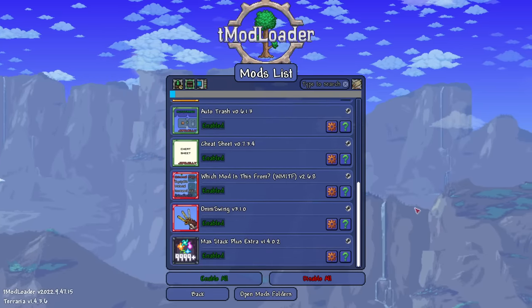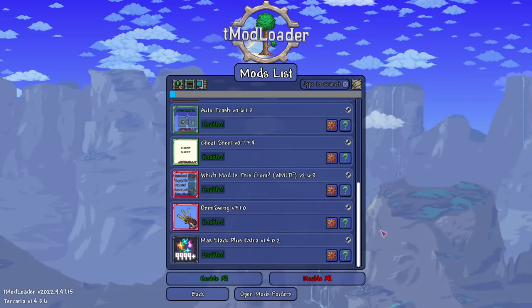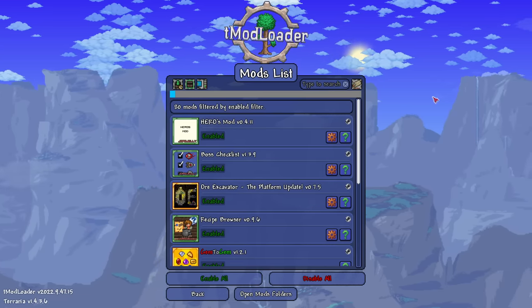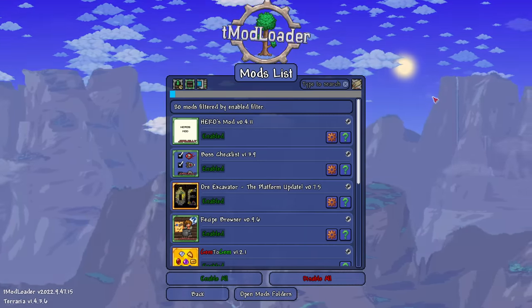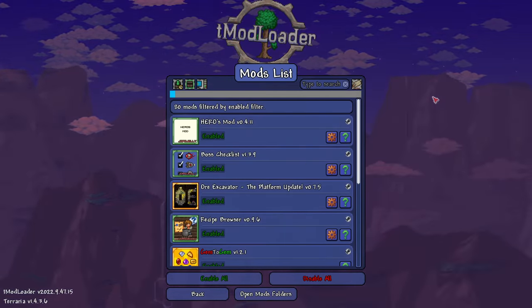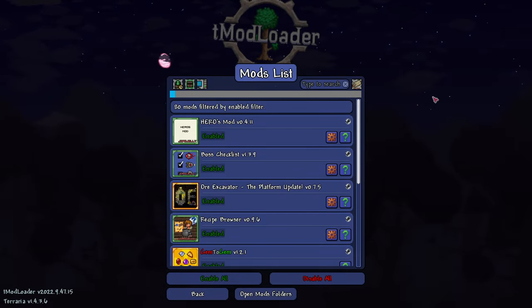These are pretty much the must-have Terraria mods you need installed at all times if you do playthroughs or check out mods the way I do. There are obviously more mods I use in playthroughs so I can make another part to this video. Leave some suggestions in the comments for quality of life and utility mods you use - for example Luiafk or Alchemist NPC. Thanks everyone for watching, I'll see you all next time.